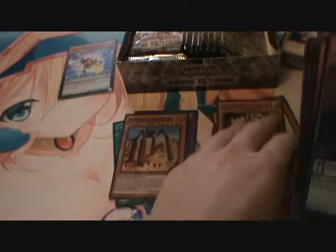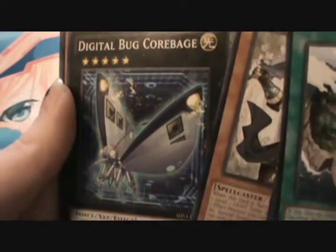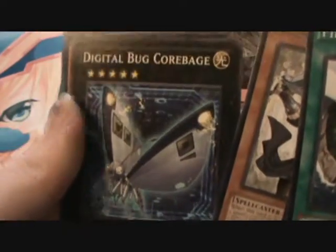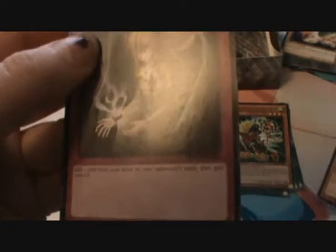That is cool! So we'll just set that with our holos. Protector with Eyes of Blue — so that's another Blue Eyes support. Digital Bug Corbage, Dwarf Star Dragon Planetar, and Grace Will Tear — basically the Grace of Charity thing, but you send a card from your hand to your opponent's hand and they gain 2,000 life points. It's pretty neat.